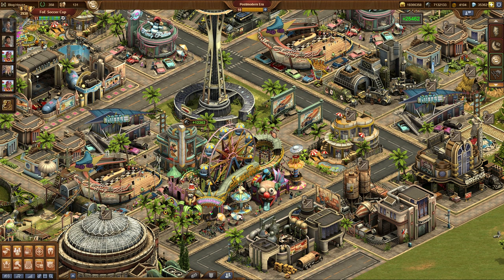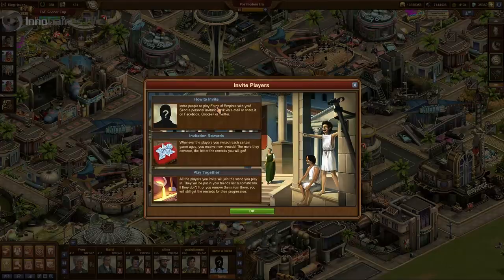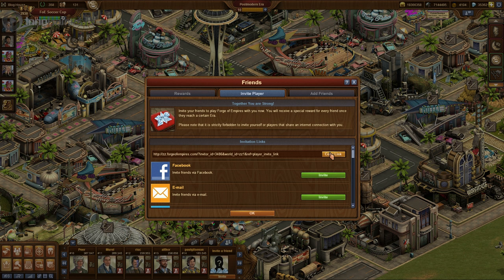Click on the button down here and the friends menu opens up. You see this info screen which tells you exactly what to do. If you click on the middle tab — invite player — you can either use the link here or one of the buttons to invite your friends using Facebook or an email.